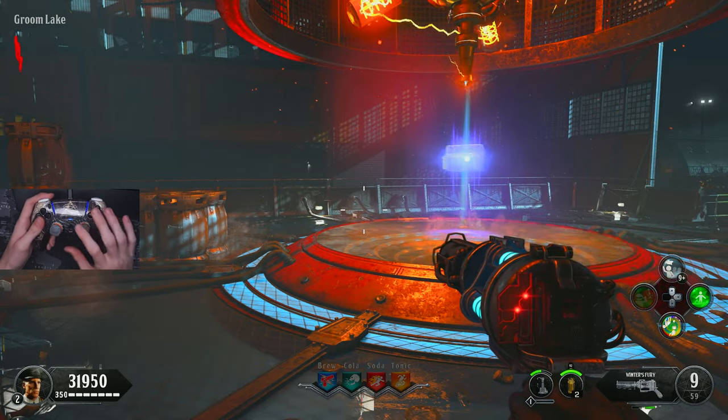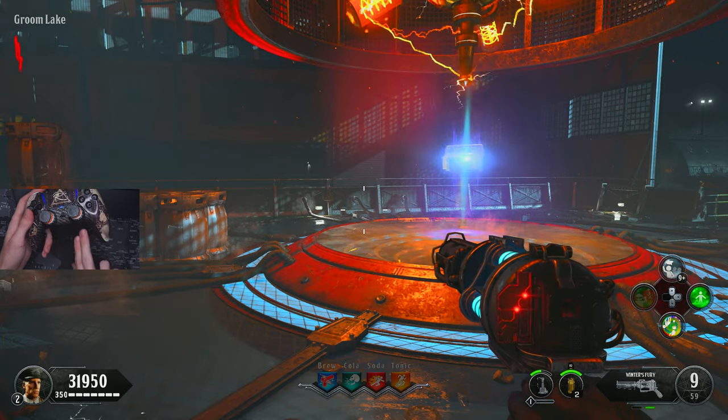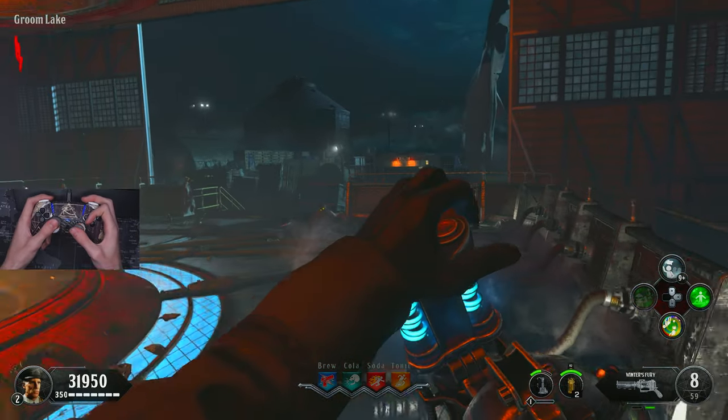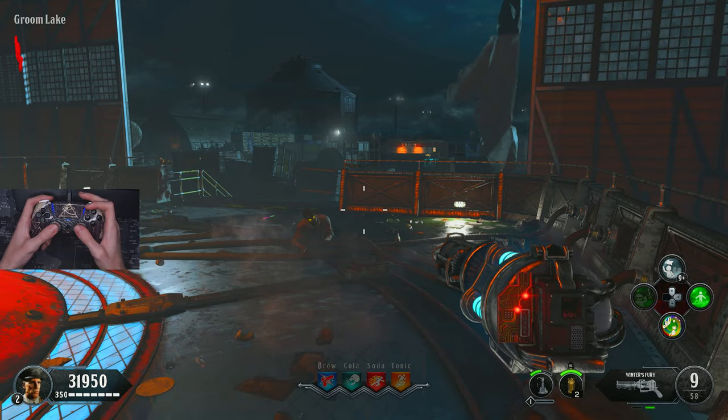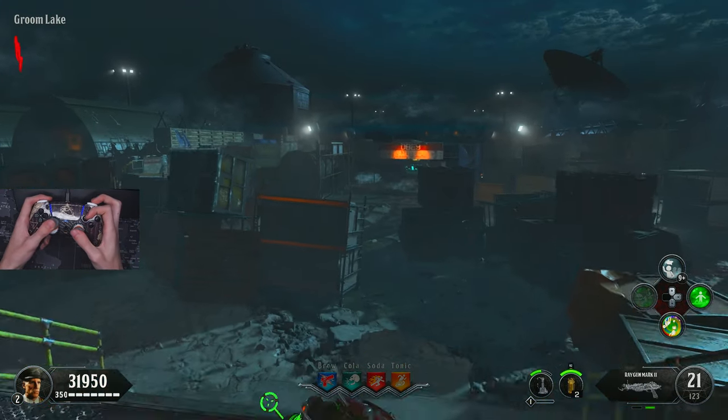If you're doing this without back buttons — I have triangle on the back button here — you can also use claw, and with claw it would look something like that. Obviously you want to use claw properly, but experiment with it how you will.